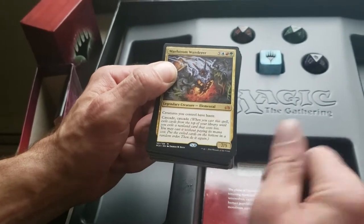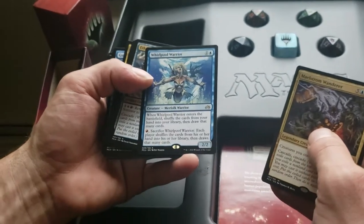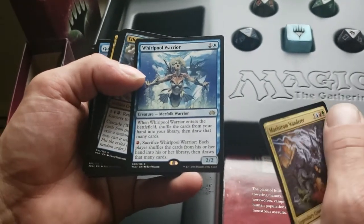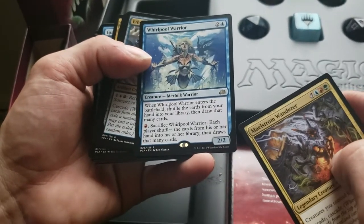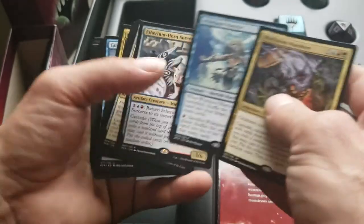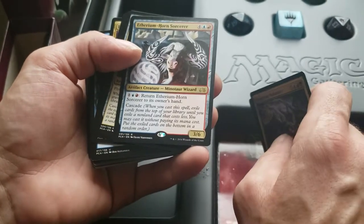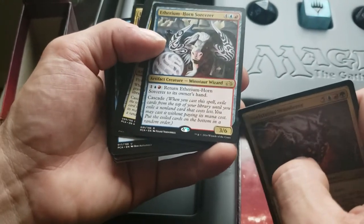Whirlpool Warrior — Merfolk Warrior, when he enters the battlefield, shuffle the cards from your hand into your library then draw that many cards — a hand reshift, that's kind of cool. He also has a sac ability for one mountain: sacrifice it and each player shuffles their hand into their library then draws that many cards, a complete gameplay change. Ethersworn Shard Horned Sorcerer — artifact creature Minotaur Wizard, three mana with one blue one red, return him to its owner's hand, and he has another cascade — a 6-cost cascade you can return to your hand, that can be rowdy.